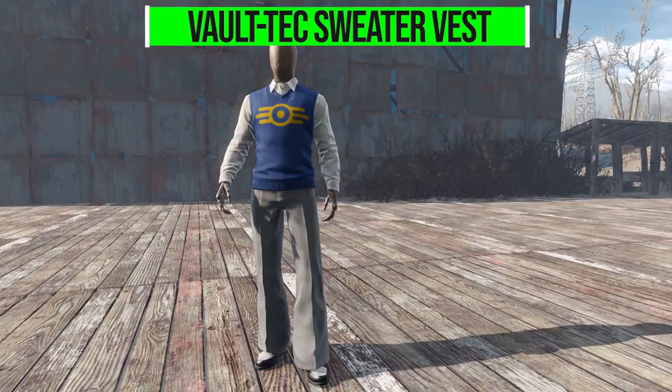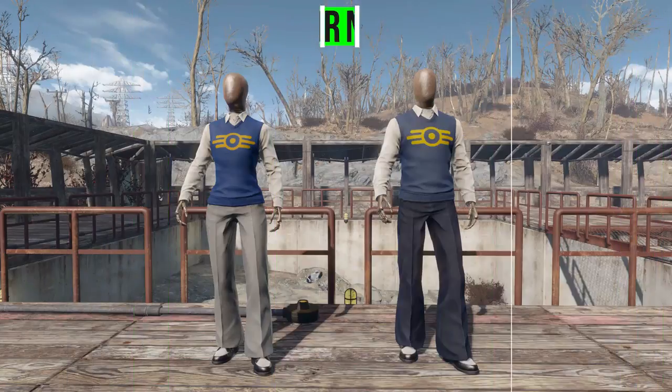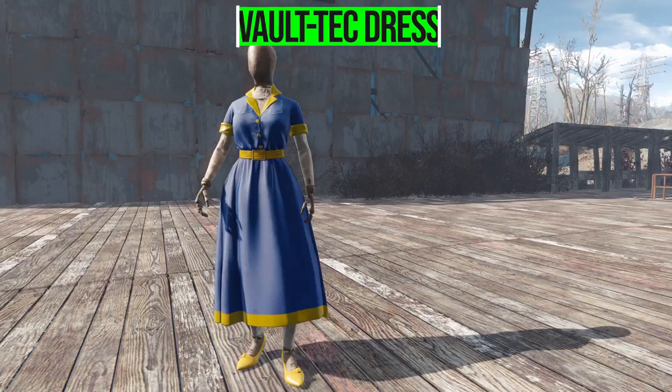The Vault-Tech Sweater Vest has absolutely no protection whatsoever in any form of damage resistances, but it will give you plus two to Charisma for a weight of three. There isn't just one sweater vest — in fact you get two different ones, with either gray slacks or navy slacks, both of which will have these same stats. The next outfit is the Vault-Tech Dress.